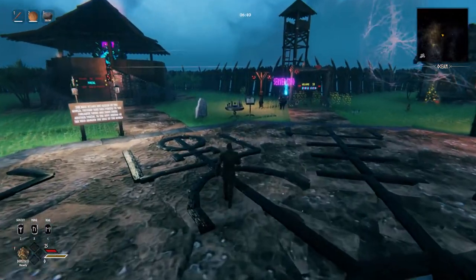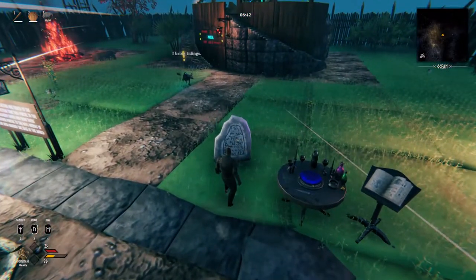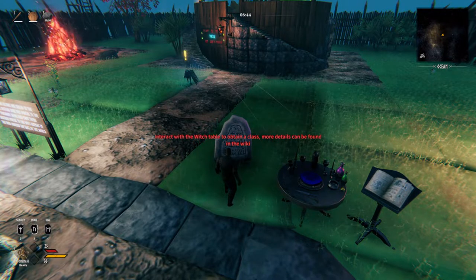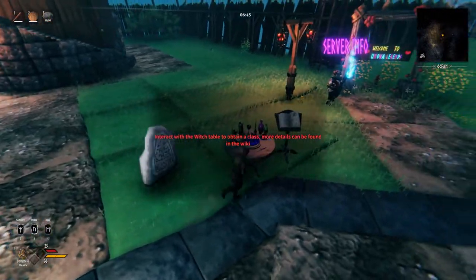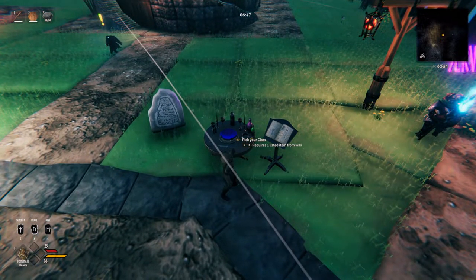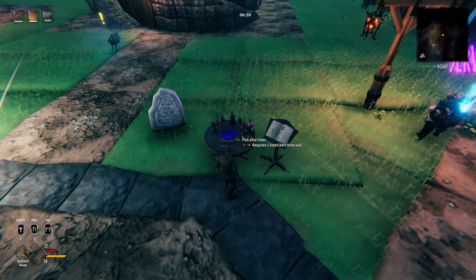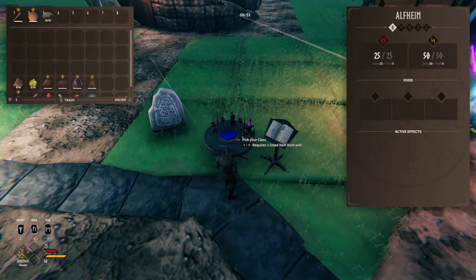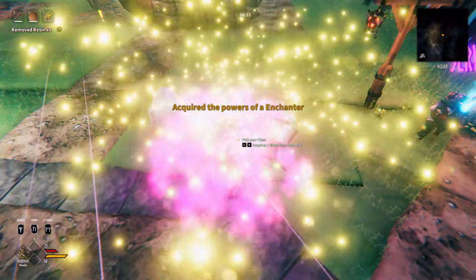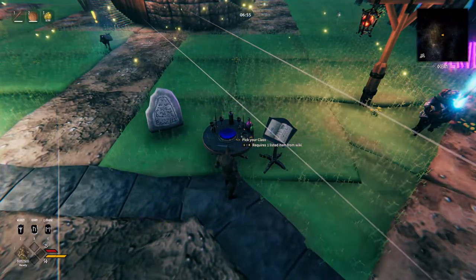We are using Valheim Legends, and to make it easier for our players to pick their class, we created a Custom Altar, which is this small table here. You have a message on the Greenstone that says you can pick your class here, and by sacrificing the appropriate item on the Altar you can choose your class. If you need more info about the classes, you can check out our wiki page.